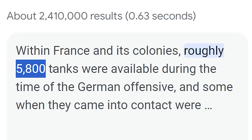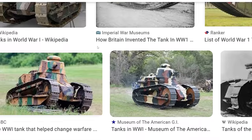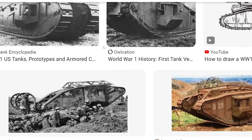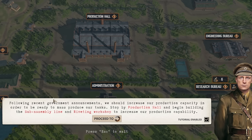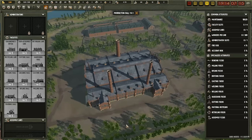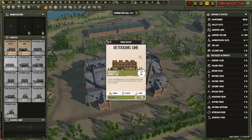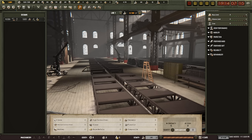Apparently France had roughly 5,800 tanks during the Great War over the course of four years, and only 400 of them were French medium tanks. World War One was a strange time where humanity was still figuring out how the new warfare was going to play out. What was that one tank that was just like a giant toaster? We should increase our production capacity in order to be ready to mass produce our tanks — we're trying to build a subtle assembly line.